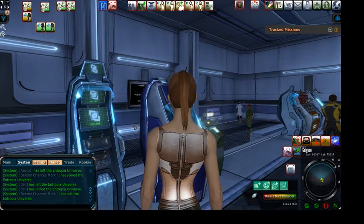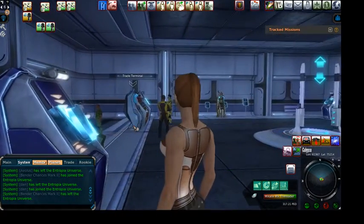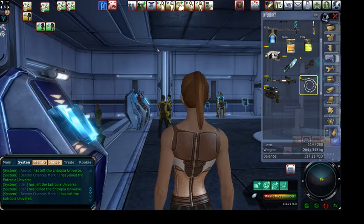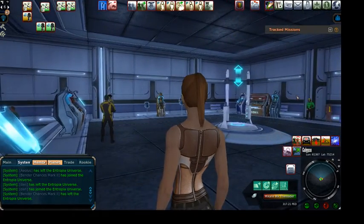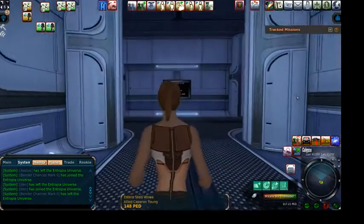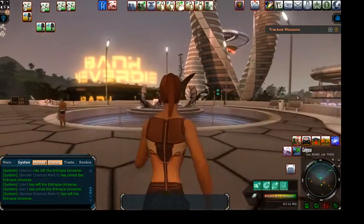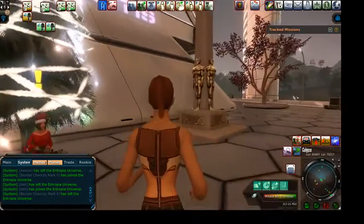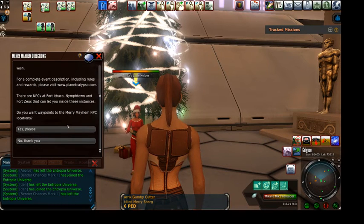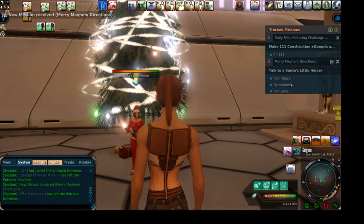I have my Next Island gun with 1,200 shots and a whip on me — it's a garter, a low-end whip doing 1.5 to 3, in case I find something to tame. When I started this game, we started in Port Atlantis and all of it was kind of geared to Port Atlantis being the place to be. I guess that's changed now too. Look, there's a mission — Mary Mayhem! That's how you find out where Mary Mayhem is: Fort Ithaca, Nymph Town, and Fort Zeus.